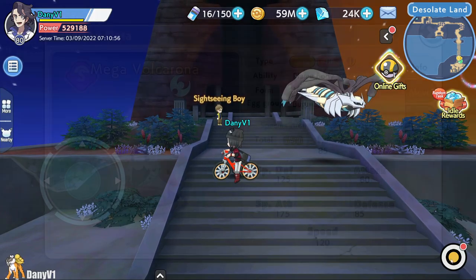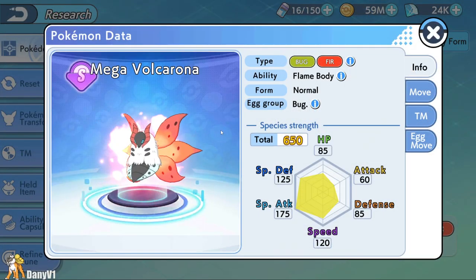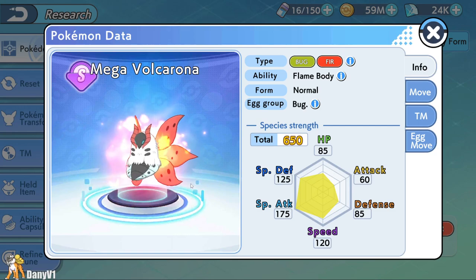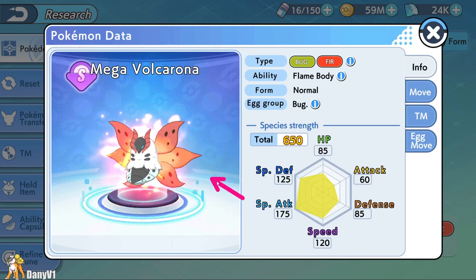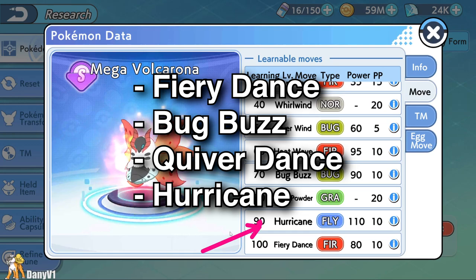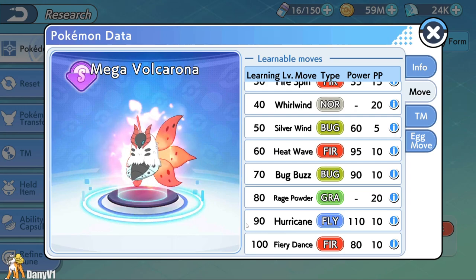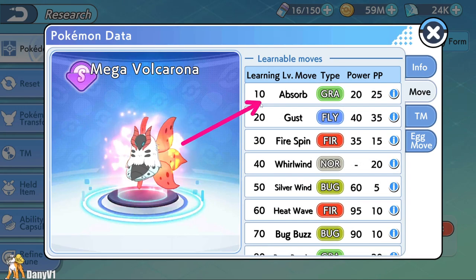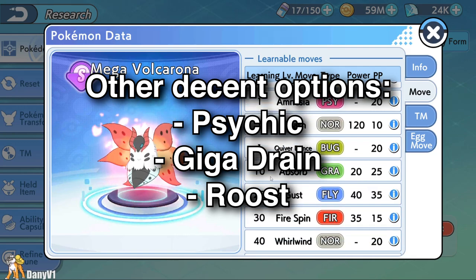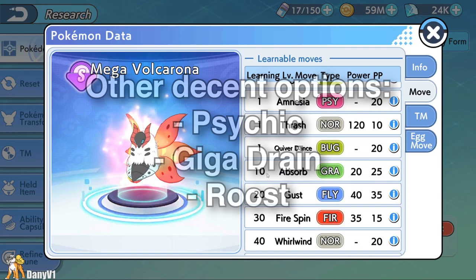Now let's get into the stronger ones. One of the most common is Volcarona. This Pokémon is widely used because it has a lot of Special Attack and Special Defense, making it very good against special attacker Pokémon. I would also advise going Mega Volcarona if you enjoy playing it, because it's a very good mega. For the moveset, go with Quiver Dance, Fiery Dance, Hurricane, and Bug Buzz. If you don't like Hurricane's low accuracy, you can use Absorb, and later with TMs you also have the option of Psychic, Giga Drain, or Roost.